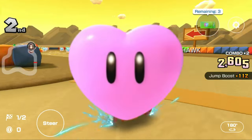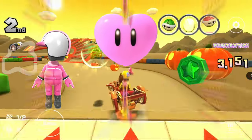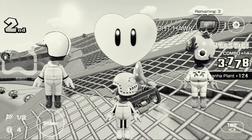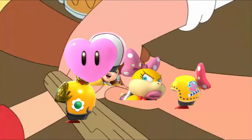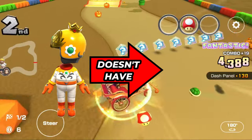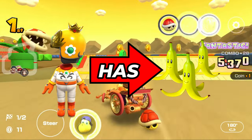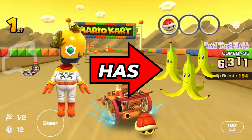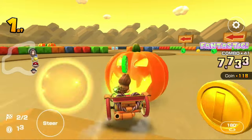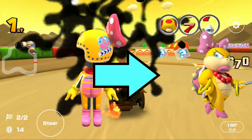Next up is the Heart. High Ends with this item include Pink Mii outfit, Wendy Mii outfit, and — wait, no. Daisy Mii outfit doesn't have Heart unlike Daisy herself. It has Triple Bananas, and it is very dumb. I'll get to that explanation later. Pink Mii outfit has Heart because hearts are pink in color, and Wendy Mii outfit is self-explanatory.